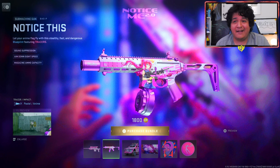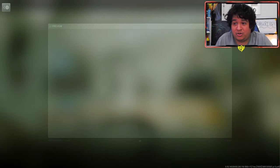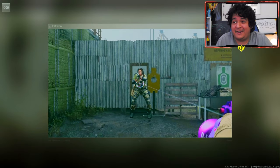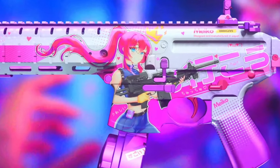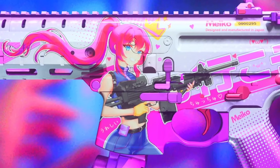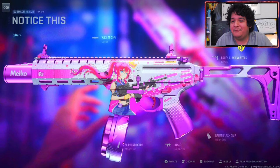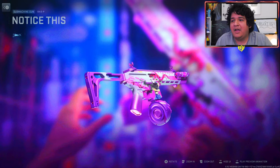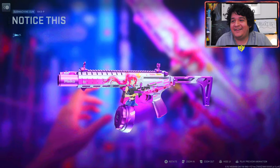For the next gun we have the anime Bass P, known as the Notice This, which also comes with the pastel anime tracer effect. It also comes with an anime laser, so that's gonna be nice to check out. This one is very decorative and beautiful, but it also doesn't come with any ammunition, so you won't be able to put these tracers on any other weaponry.